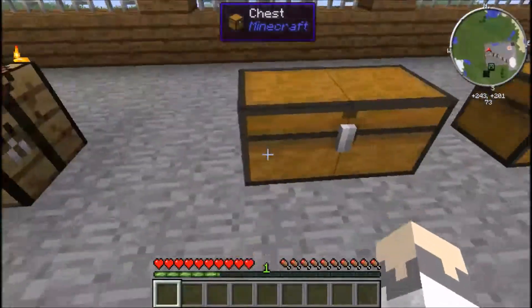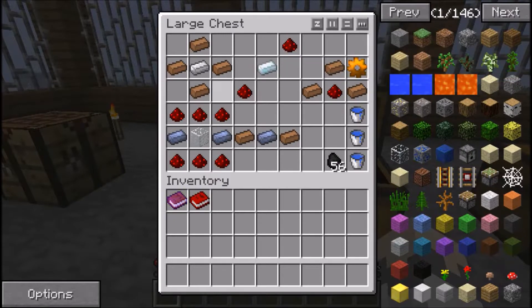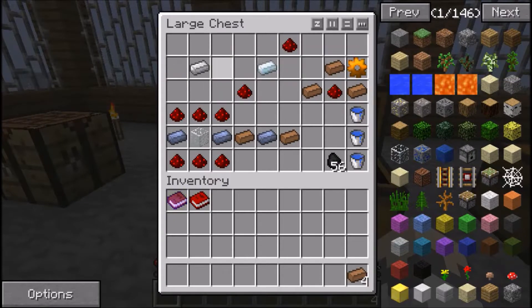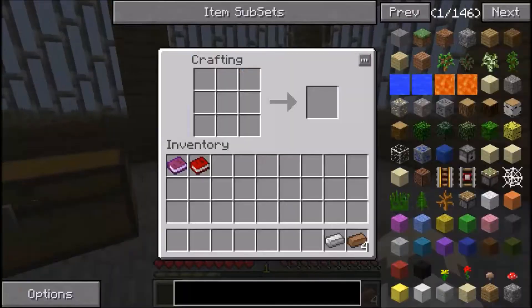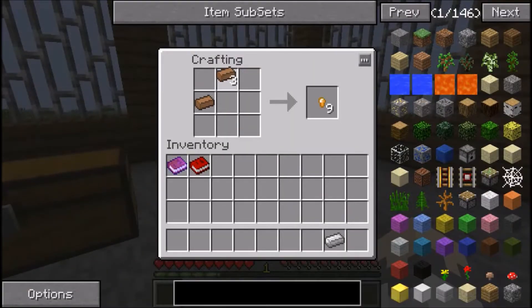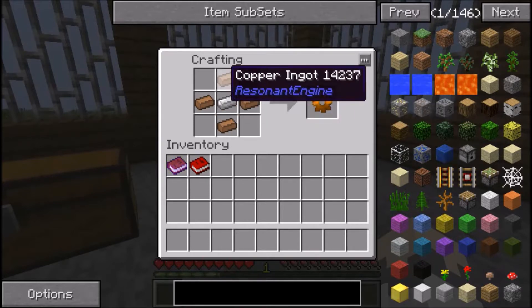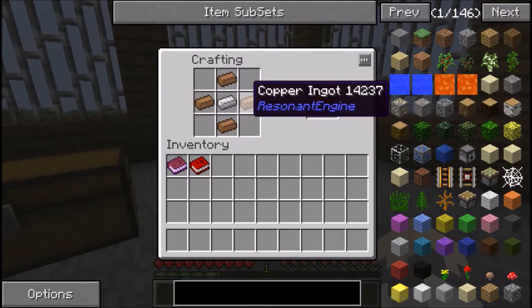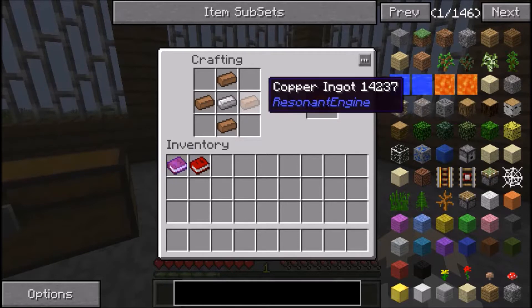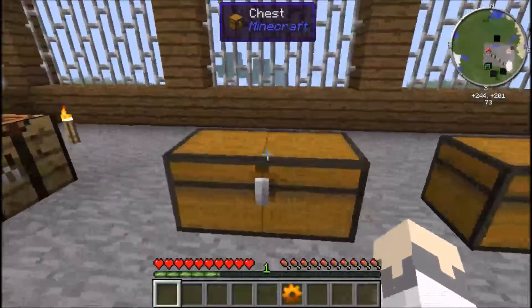So we're going to make a steam dynamo. First you need a copper gear. To make a copper gear you need copper and iron - it's a Resonant mod recipe. Put a piece of iron in the middle with copper to the top, bottom, left, and right. That makes your copper gear.